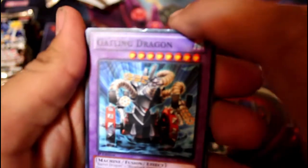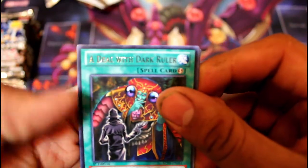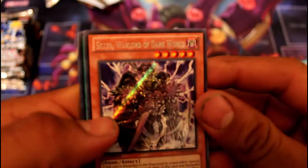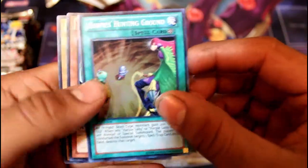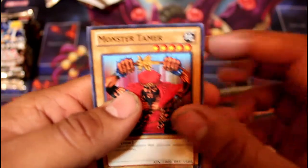Let's go ahead with the next pack. Gatling Dragon, Roulette Barrel, Trap Hole, A Deal with Dark Ruler, Book of Life, and this seems to be Silva, Warlord of the Dark World. Harpy's Hunting Ground — field spell for Harpies — Wall Shadow, and Monster Tamer.